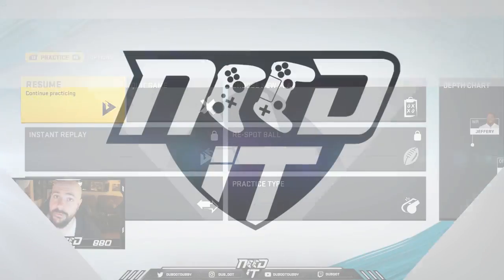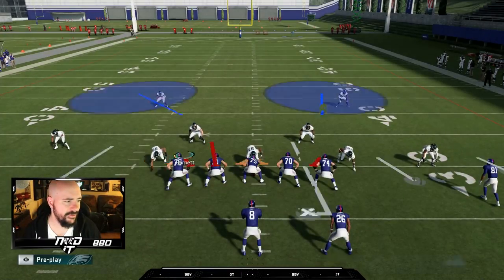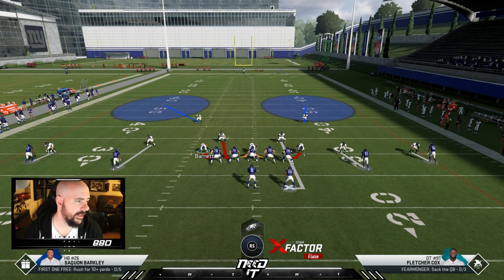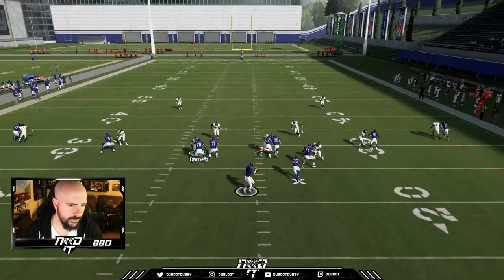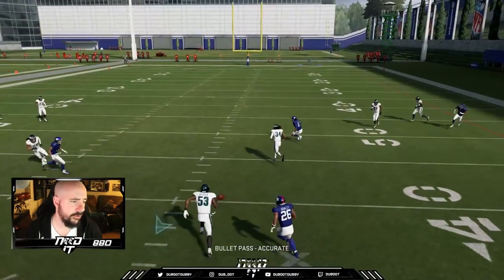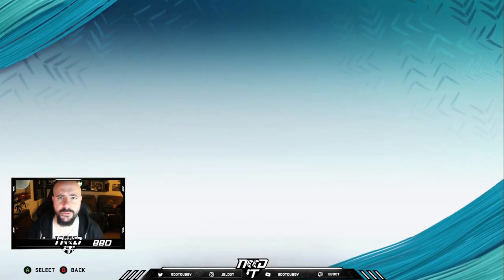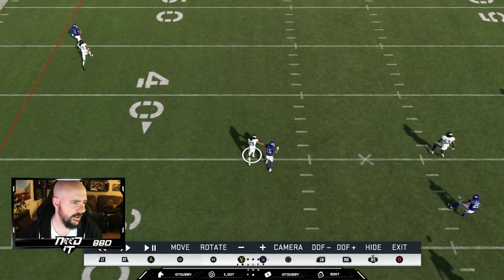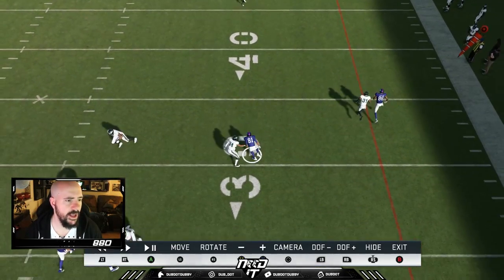We're in practice mode with the Eagles. Jalen Mills and Darby aren't the fastest guys, but we're running two man under here against spread - spread has four wide receivers. Two man under has everybody manned up. Most of the time I like to press. We'll run a play and show you what happens when we press - every receiver engages, the DBs engage. Avante Maddox is absolutely blanketing Golden Tate in the slot, and Cravon is blanketing number 81.